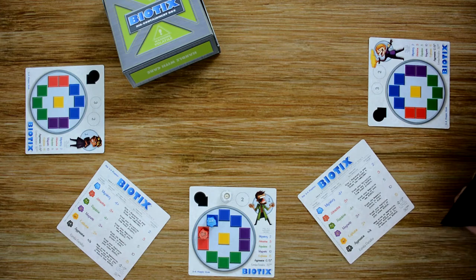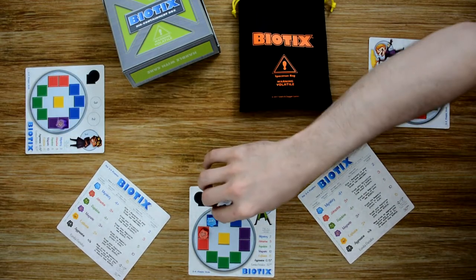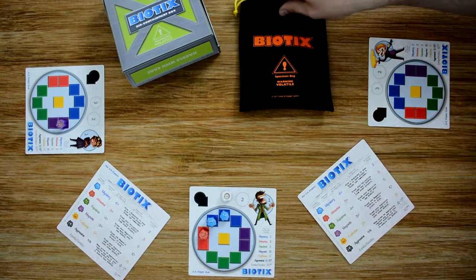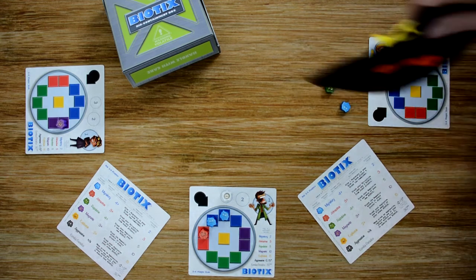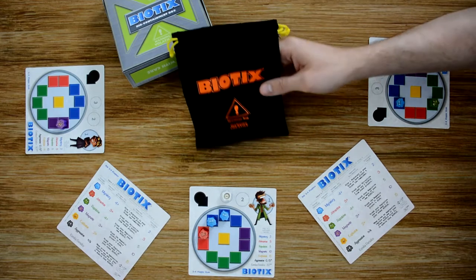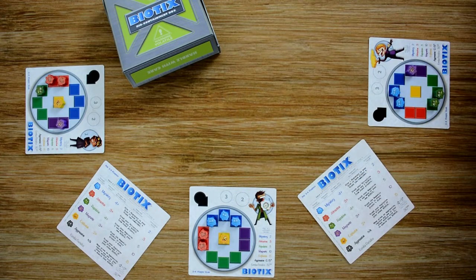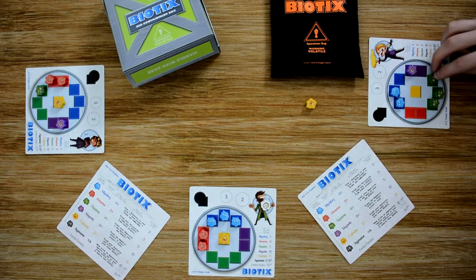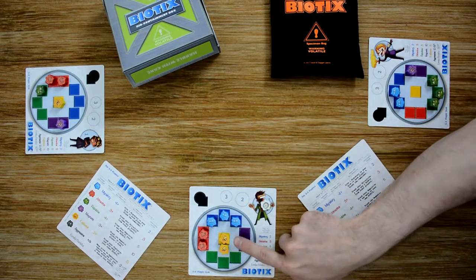The next player draws from the bag and gets a blue and a purple. He places the purple in his area and gives the blue to the other player, who places it in their slot. Moving to the next player, they draw a blue and a green, placing those in their petri dish. When the player with the time counter receives the bag, they move that time counter down one space each time they take their turn.